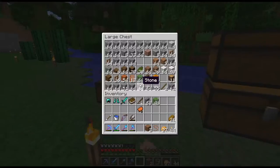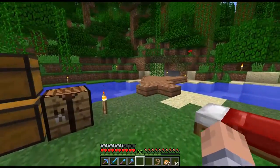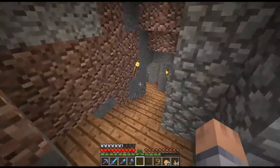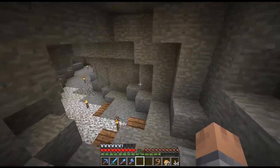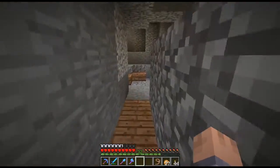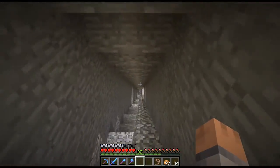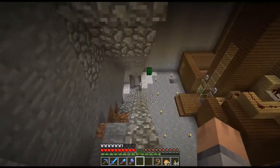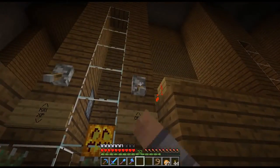I actually googled what blocks mobs cannot spawn on, and instantly stumbled across a post about carpet. They said that nothing can spawn on carpet, and then other people were chiming in and I just could not get a definite answer. So I made a creative world, made a dark room, simply waited for mobs to spawn. Then I took the same room and put carpet on it and watched it for like 10 minutes, and no mobs ever spawned in it. So I'm pretty sure that nothing can spawn on carpet. I did read that possibly if you have mob aggro — meaning when you hit a zombie and other zombies spawn — those possibly can. But I don't care about that, I just don't want anything passively spawning there.